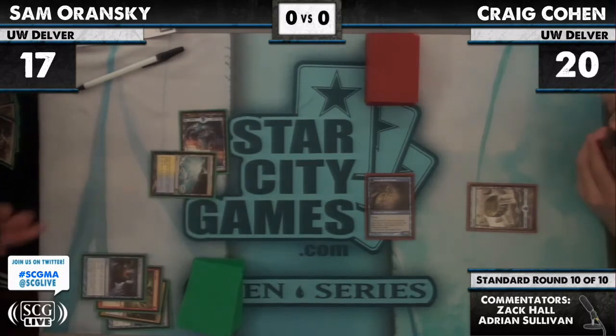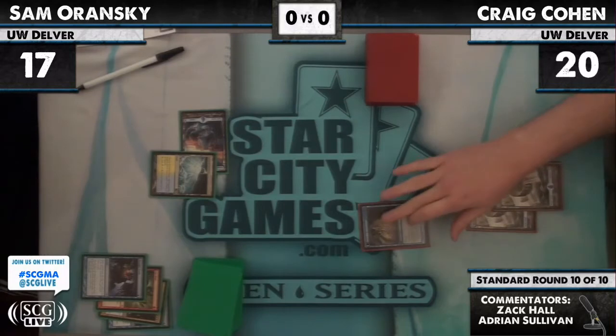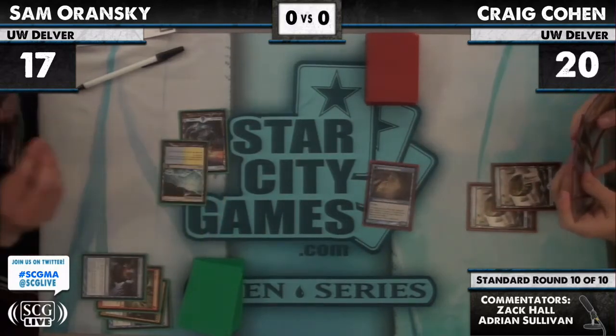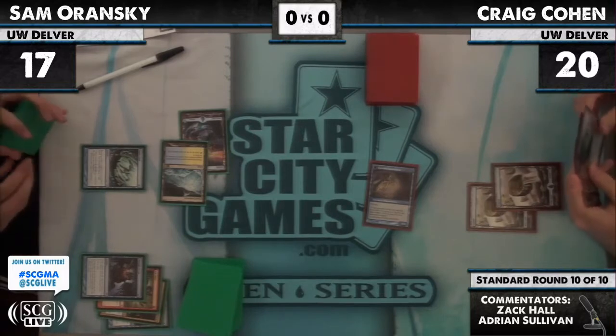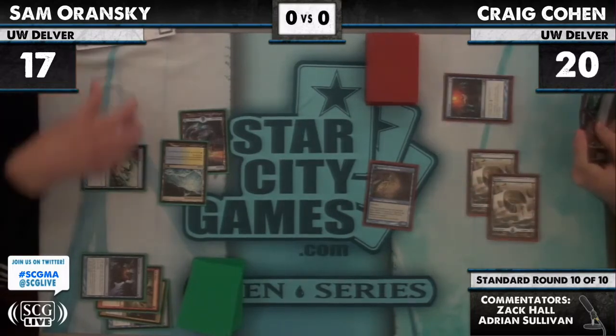It could be that Sam is looking for a second land — I see no other reason for the main-phase Thought Scour. Maybe finding a better land, maybe a turn-two play if he's got nothing to drop. Glacial Fortress on the other side — Craig draws his second land. We're going to see probably a Snag here, and if that's a Mana Leak Craig is going to be pretty happy.